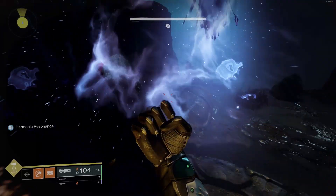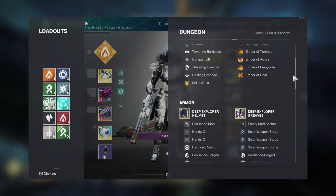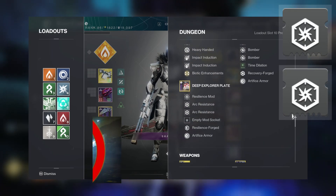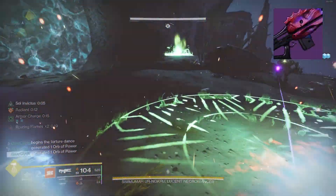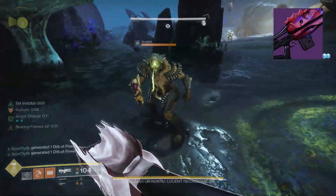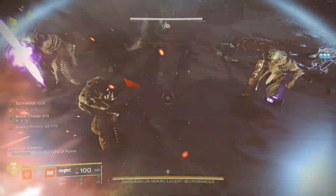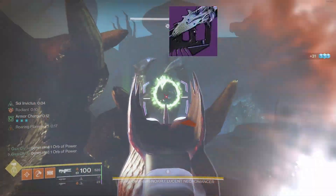Going into the final boss encounter I'm using the same mods, same fragments, same everything — I just switch my chest piece to double arc resist because we hate those moths. I'm running the RoN trace rifle as a solar weapon to keep reprocking my restoration and also for shooting the moths. I switch loadouts going into damage.